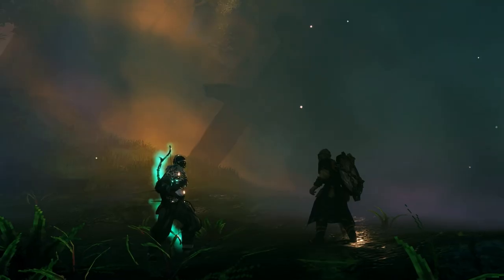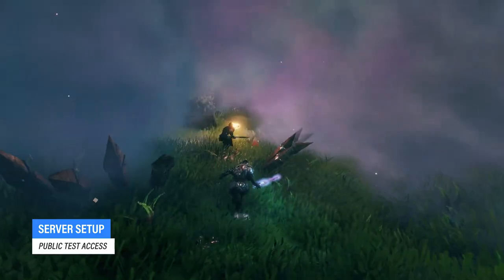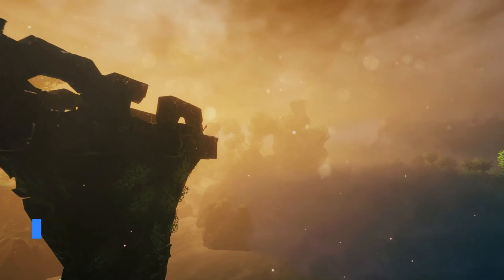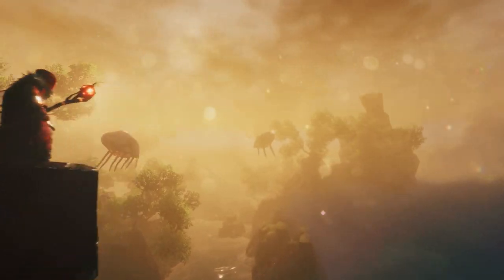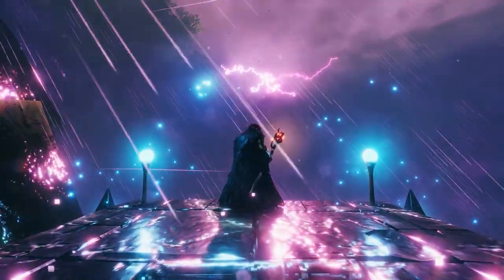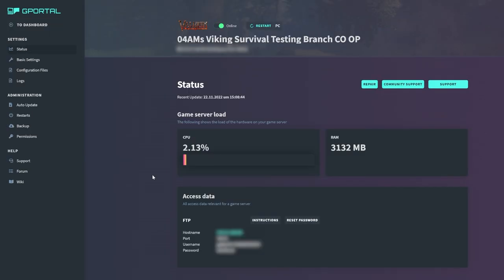Create a new world. Personally, I think the best way to explore all the new Mistlands content is to check it out with friends on a server. As a gPortal partner I will use their website as an example. By the way, if you want a nice discount for server hosting, check out the link in the top right of the screen. Go to the My Servers tab, search for your Valheim server and click on it.